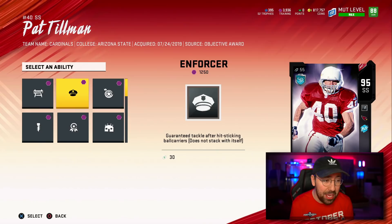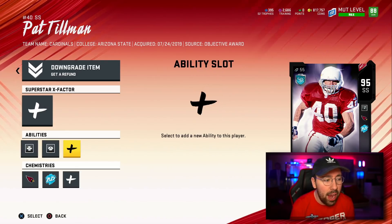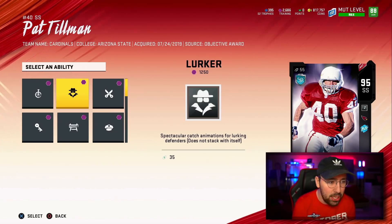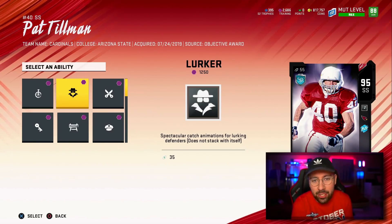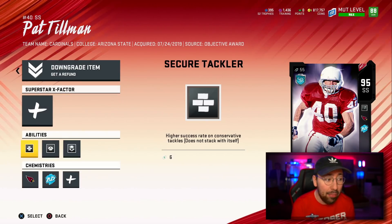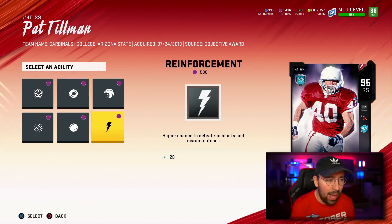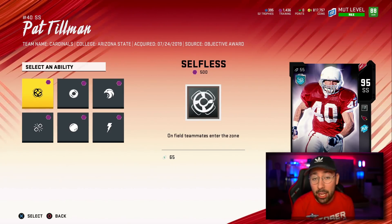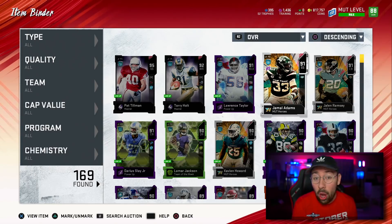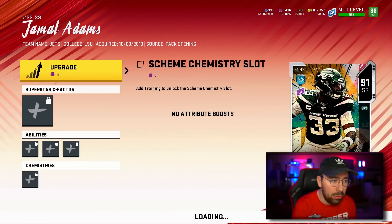Our next ability for Pat Tillman is Enforcer — essentially the best way to stop the run. It gives guaranteed hit sticks and his hit power is insane. Our last ability is Lurker — 1,250 training points — which gives crazy animations whenever you user this card. Just like that, we have three X-Factor abilities on Pat Tillman. I'm going to skip X-Factor abilities on Jalen Ramsey for now to save training.